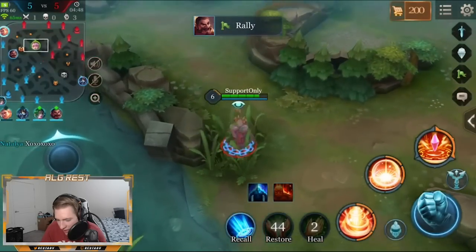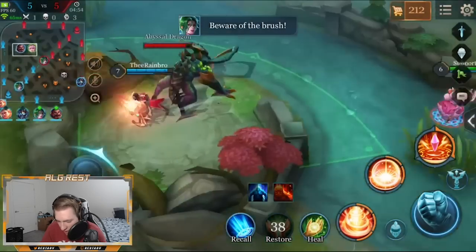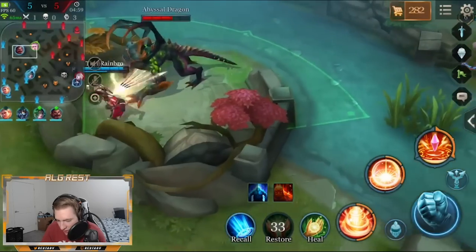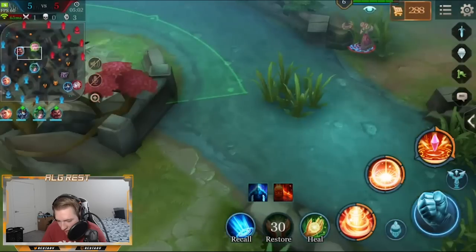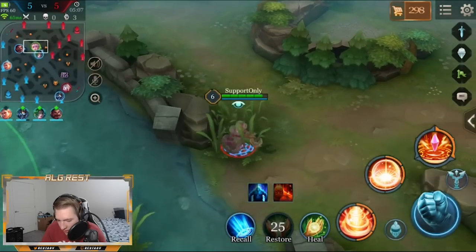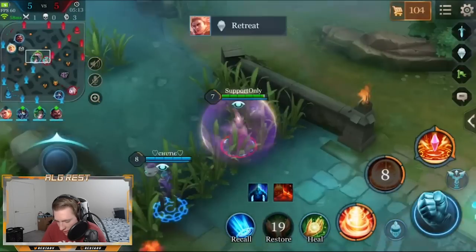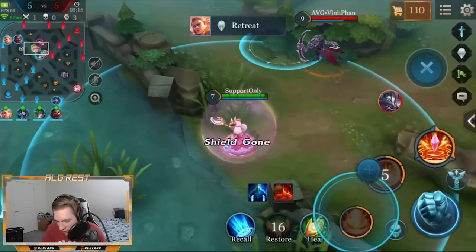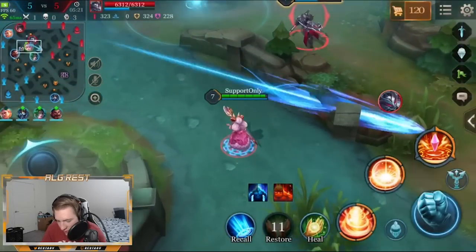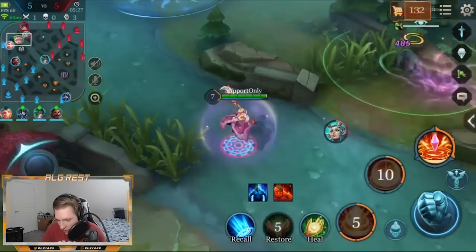I'm just keeping vision around this area, going to check which camps are up so that when they spawn we'll be able to see it on the mini map. I won't do much damage to that dragon — I'm just going to watch if Nakroth figures out that we're doing it, or if Natalia rotates over. Looks like it'll be another free dragon for us, which is great. Natalia and the laner are down. I'll keep vision on Nakroth — he went in and ulted for no reason. Constantly keeping vision for my team so we know where enemies are and can plan around that.